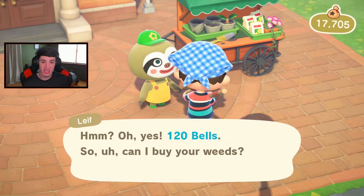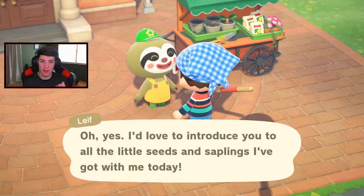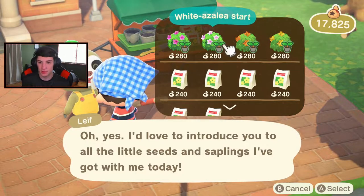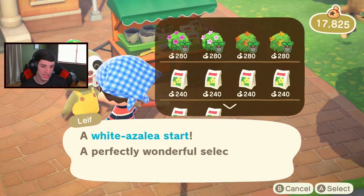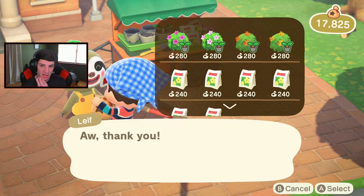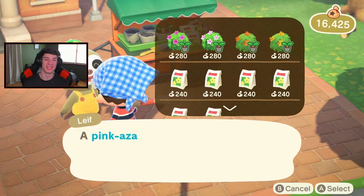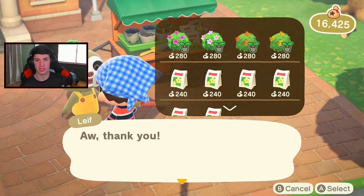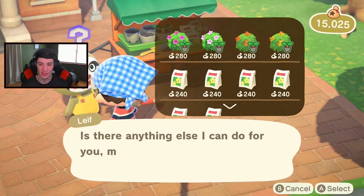I love how they're adding new people to come to the island — usually you're waiting for CJ and Flick, but now you've got Leaf. He's got orange, white, and pink azaleas. The white azaleas look ten times better. I'll take five of each since they're in season and plant them in front of the museum. I want to alternate colors — the light pink with the darker purple can look really good. Leaf's character is adorable, he's a little sloth.